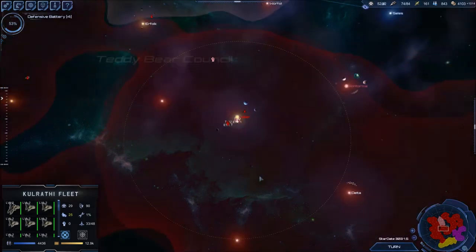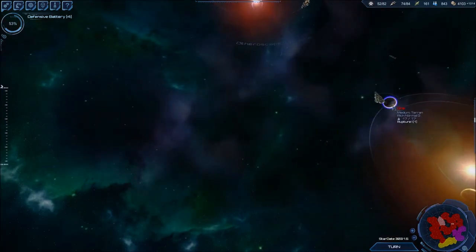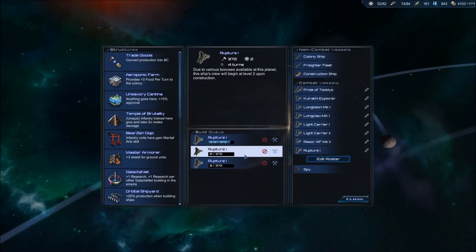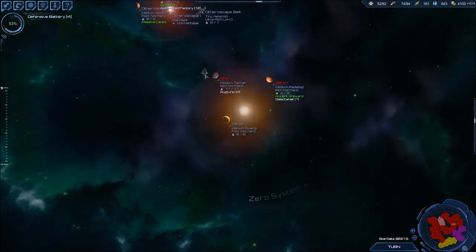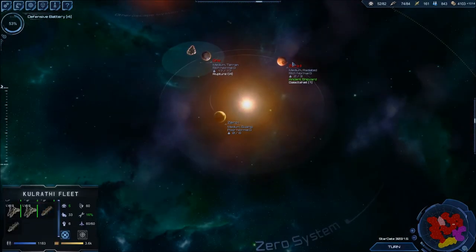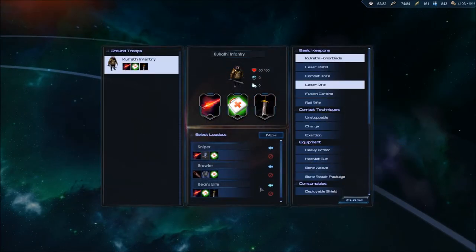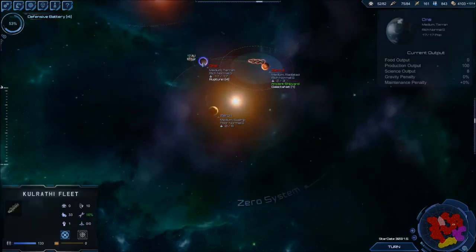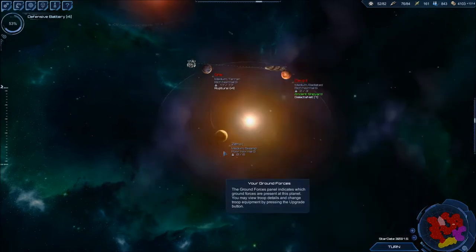I guess I can just send this fleet north. If that's the case I'll just purchase stuff here — this is almost done. How many transports do I have? I don't know how many soldiers this is, that's one problem, but I guess at least I know I have a minimum of four. I'm pretty sure I have more than that, but we'll see — maybe I have quite a few.